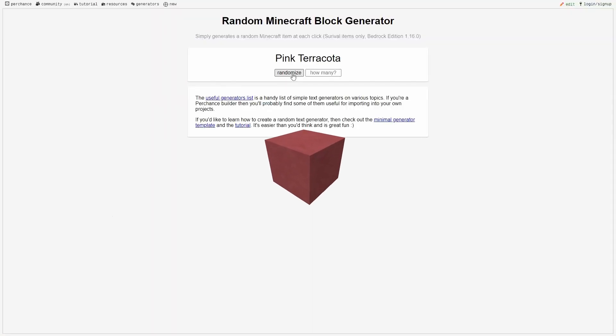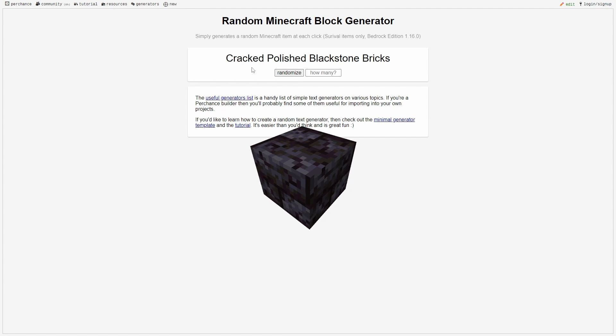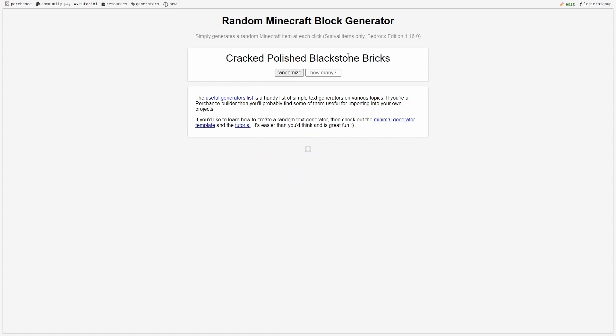Starting off with the first block: it's going to be pink terracotta. I think that could be a good start. Next up we have pink concrete — I feel like this is going to be a good one. And we have... can't do that, it's a slab. Cracked polished blackstone bricks — I thought it said stairs for some reason, but no, it's cracked polished blackstone bricks. That's a bit of a mouthful.